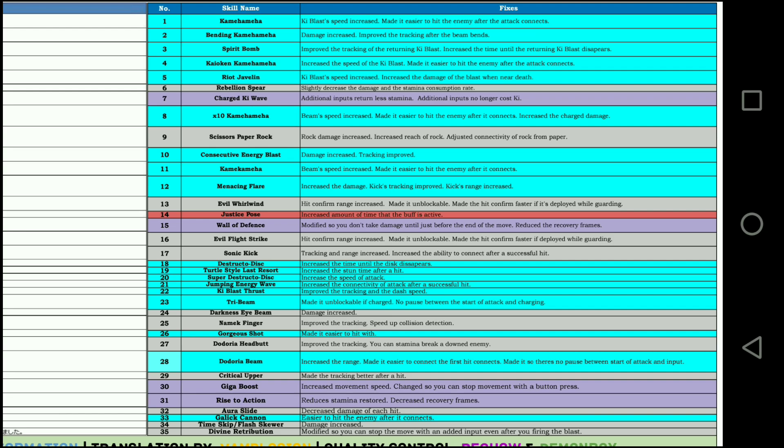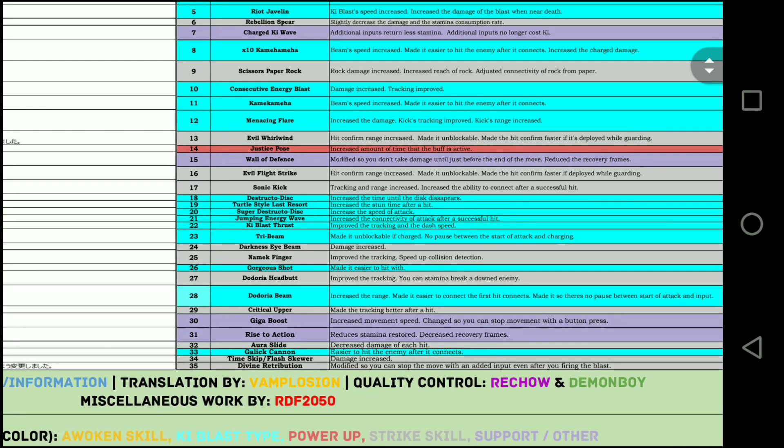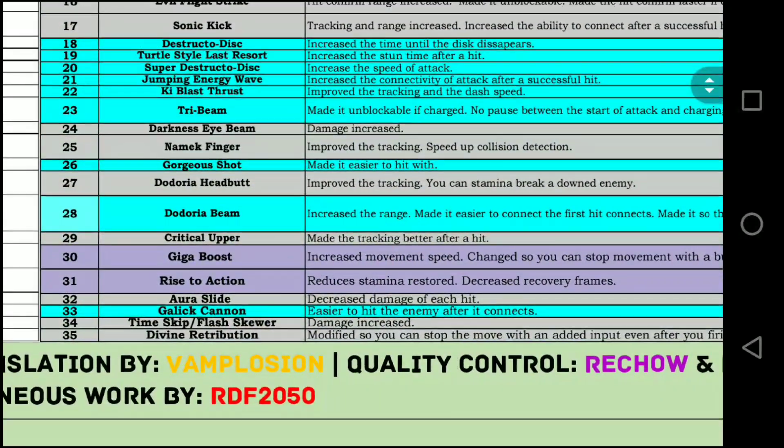Giga Boost — a move I never used. It says increased movement speed and changed it so you can stop moving with a button press. Not sure how well it'll perform. Now the really sad part: the Slide got a nerf, but not in a smart sense. They just decreased the damage of each hit — you nerfed the one thing we didn't care about. No one cared about the damage; what we cared about was the invincibility frames, that it could just eat through anything. Maybe they want it to be like that intentionally — maybe they didn't nerf the i-frames on purpose.